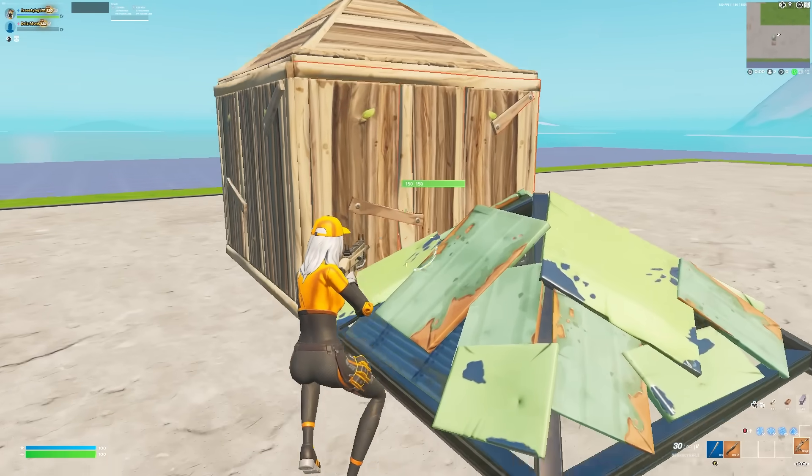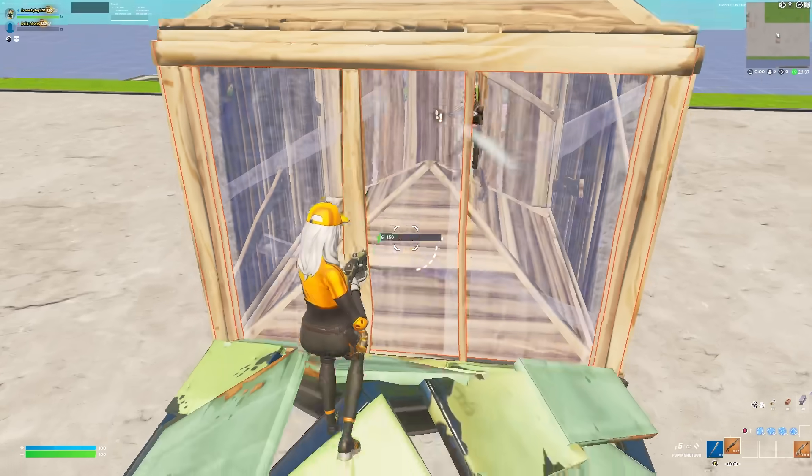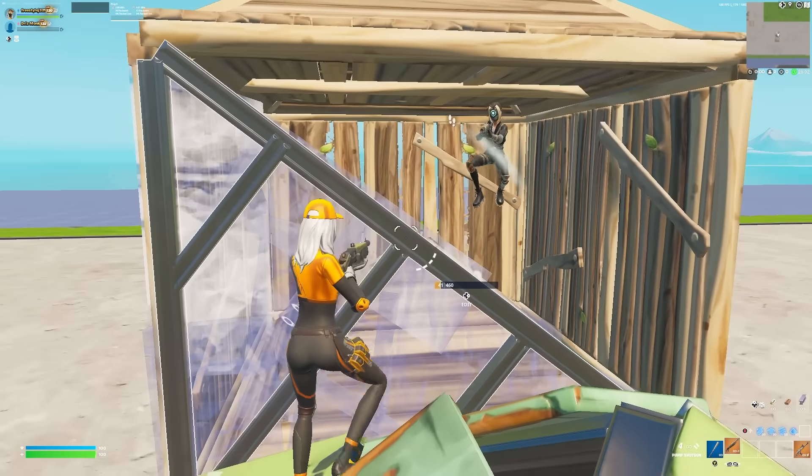A tip for taking somebody's wall easier and safer: shoot it with your AR to get it low — 6 HP or less — then just shoot with your shotgun. That easy. Then you have the edit on the person.